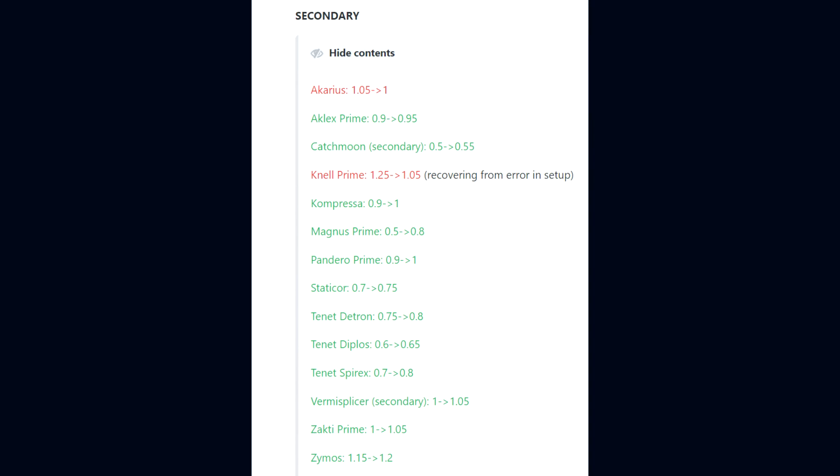For secondary weapons: the Akarius has gone from 1.05 to 1, Eclex Prime 0.9 to 0.95, Catchmoon in its secondary state 0.5 to 0.55, the Nell Prime 1.25 to 1.05 recovering from an error in setup, Compressor 0.9 to 1, Magnus Prime 0.5 to 0.8, Pandera Prime 0.9 to 1, and Staticore 0.7 to 0.75.